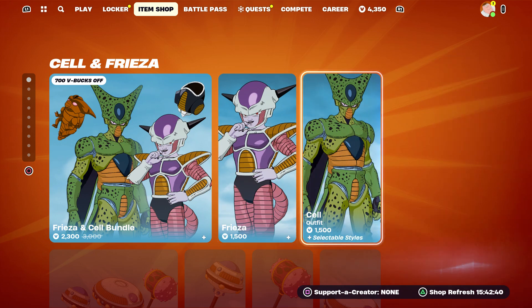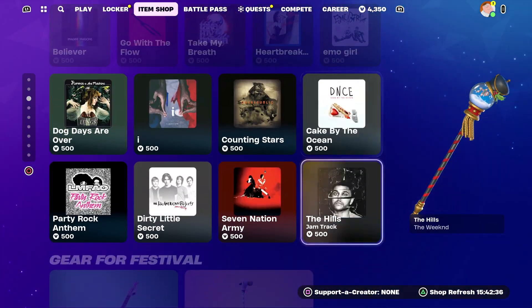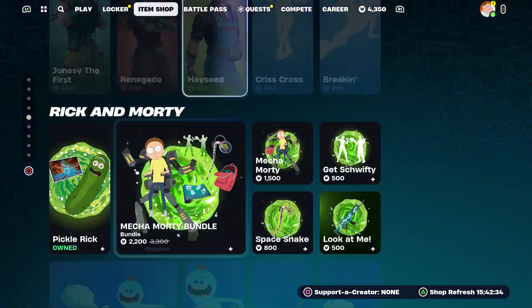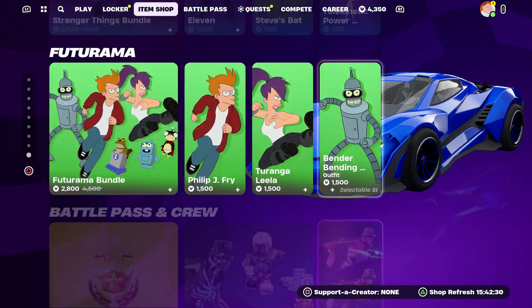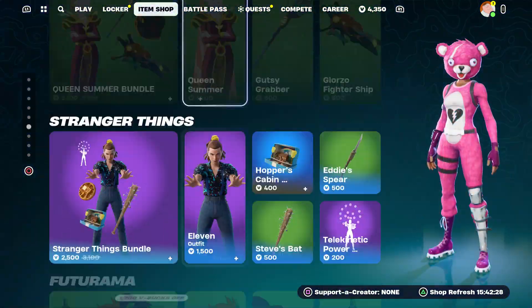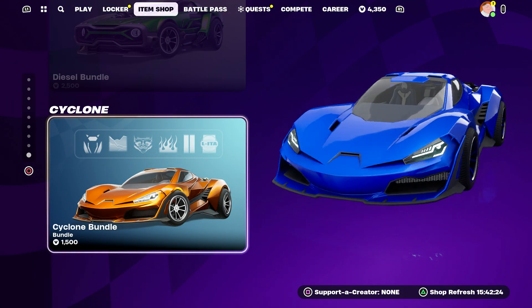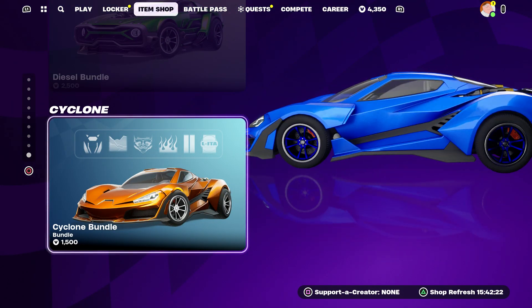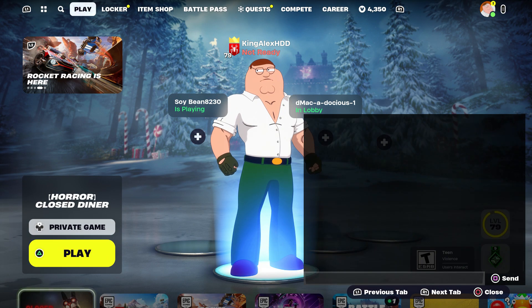Another thing I do want to let you guys know: if you want Frieza, Cell, or any of the other skins in the item shop, all you guys have to do is like the video, subscribe, turn on that notification, and share the video. I do appreciate that guys. And if you guys want the rocket league vehicles, I'm also willing to hook you guys up with that, just make sure to leave a like and all that.